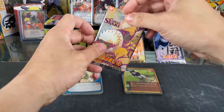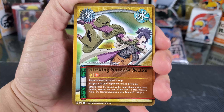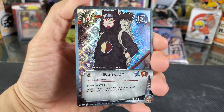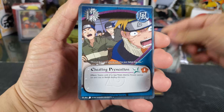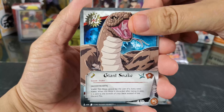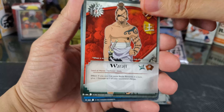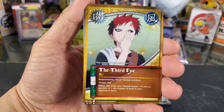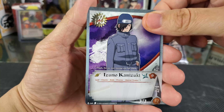Last pack of Coils of the Snake. We have a rare, Striking Shadow Snake. Our Holographic Pattern is Konkudo — really nice, I like that a lot. We have Cheating Prevention, Giant Snake, Kagari, Wahati, Dreadful Scars, Picking Empty Cans, The Third Eye, and Izumo Kamazuki.